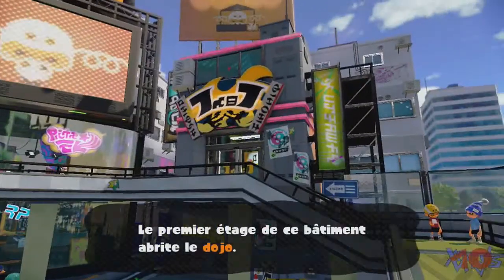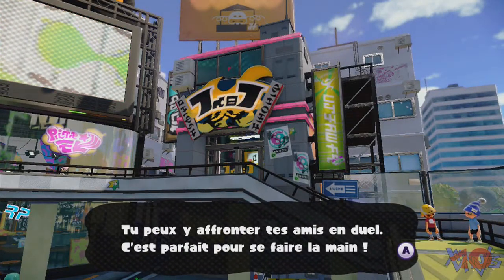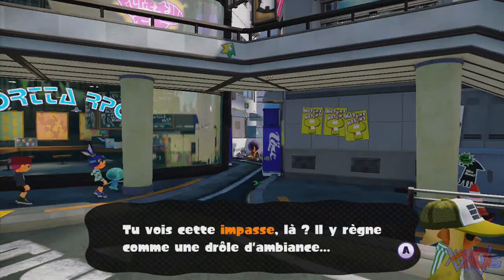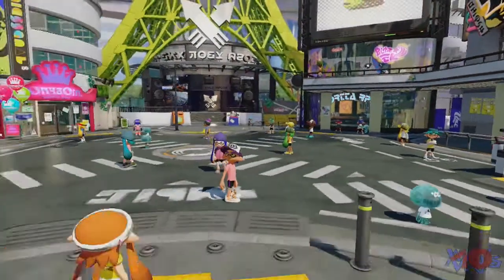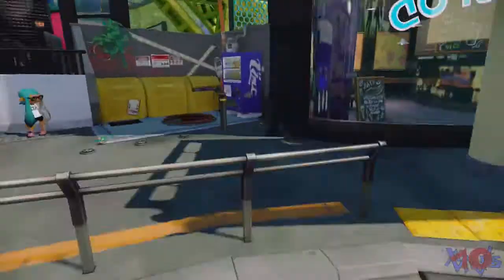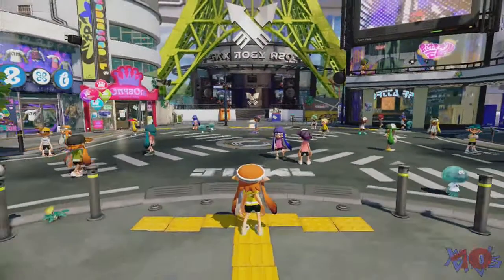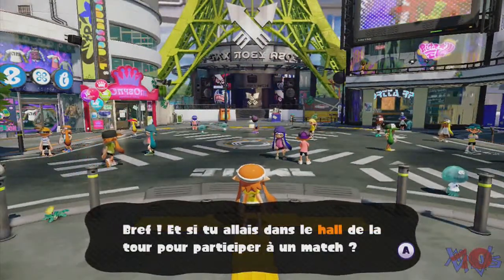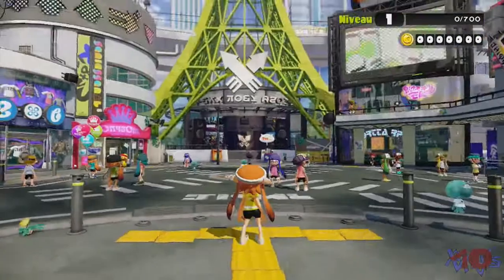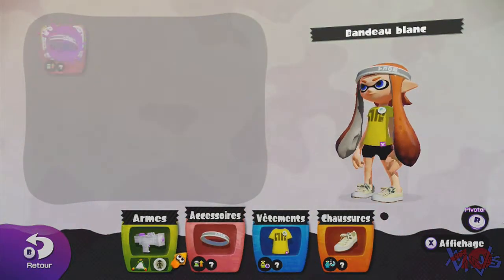Le premier étage de ce bâtiment abrite le dojo. Tu peux y affronter tes amis en duel, c'est parfait pour se faire la main. Tu vois cet impasse là ? Il y règne comme une drôle d'ambiance. D'où il sort, celui-là ? C'est louche, il a l'air complètement paniqué. Bref, si tu es allé dans le hall de la tour pour participer à un match.